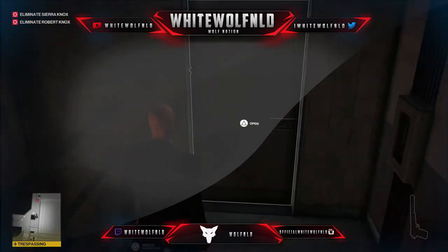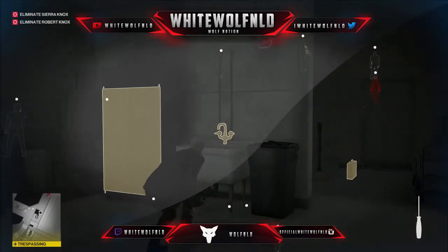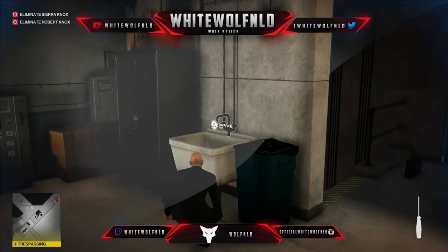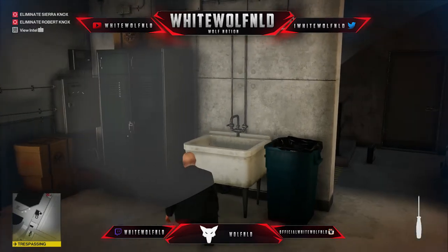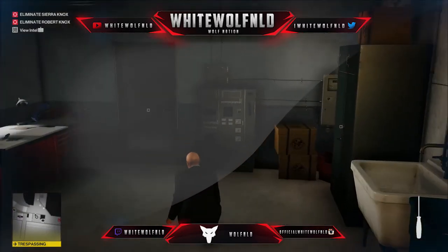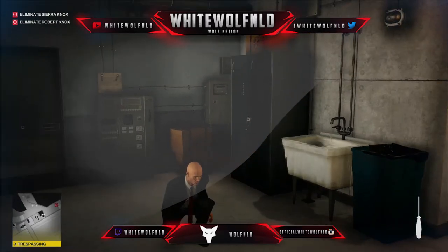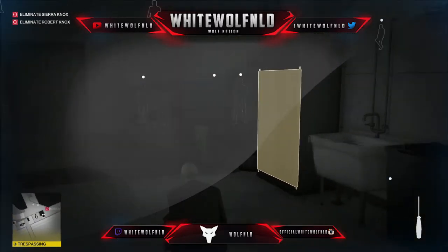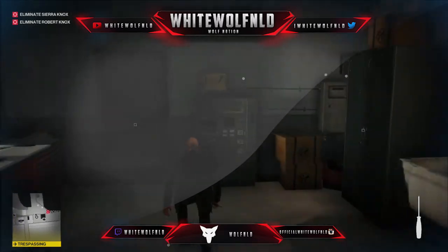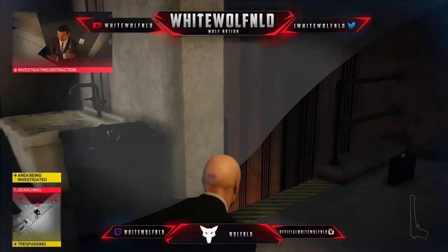Here the repeating process begins. Basically what you want to do is take the screwdriver and make the sink flow every time, and we're gonna take out everyone that's close to this stagger point for the target. Robert Knox is gonna hang over the ledge here, and we're going to make use of that opportunity by pushing him over. In order to do that we need to make sure the hallway is empty, or at least partially empty.